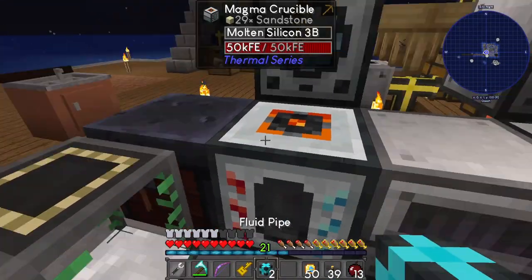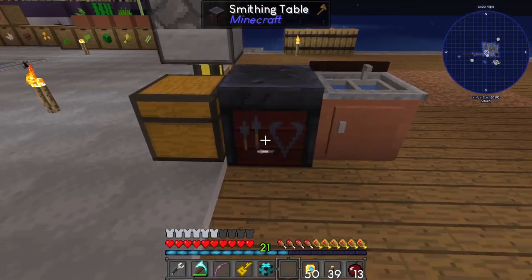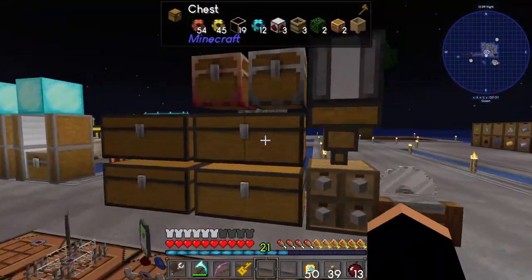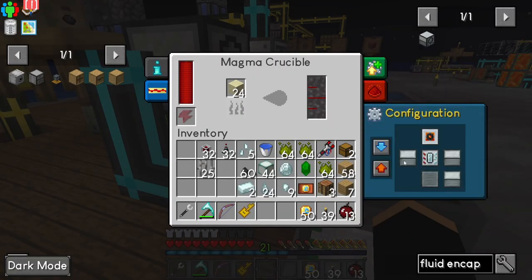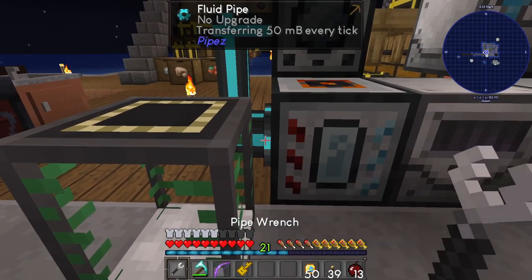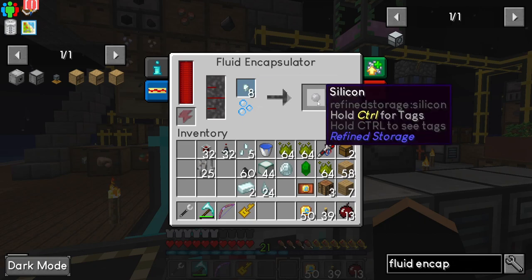We need to put the molten silicon in the fluid encapsulator. I've got fluid pipes here — they're not going to connect to the front, so I'll move this over. We set this side to output, this side to input, then shift right-click to wrench it. That transfers the molten silicon over. We put prosperity nuggets in here, and that gives us silicon.